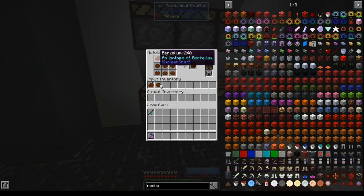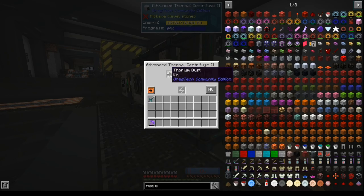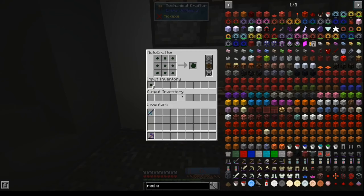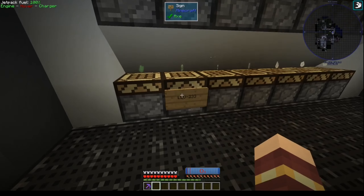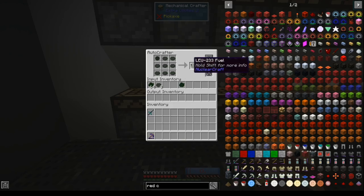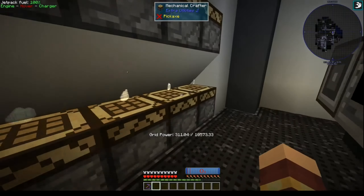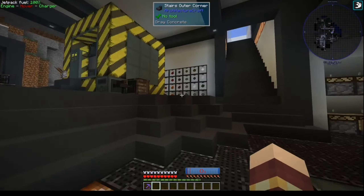So, these mechanical crafters craft all of these ingredients together. The bits and pieces go in here — we make thorium, centrifuge it into the NuclearCraft thorium, and then that goes into one of these machines. This one has heaps.